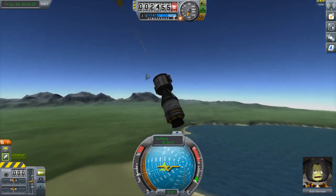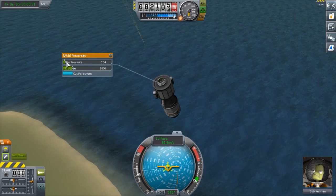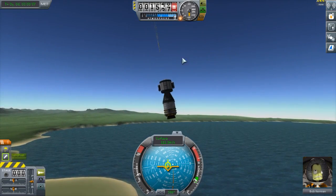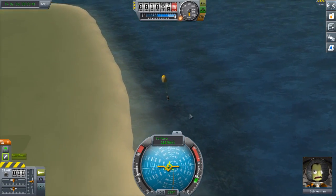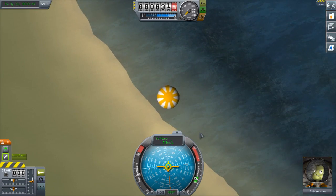Looks like we'll be making it to the ocean, so that's good. As soon as we start to descend I'll open up the parachute. I've got all kinds of science equipment on it so that should help. I'm going to open that up immediately to help us slow down. I'll set the minimum pressure altitude — that'll help us slow down in time. I'll come back when we make it to the water.